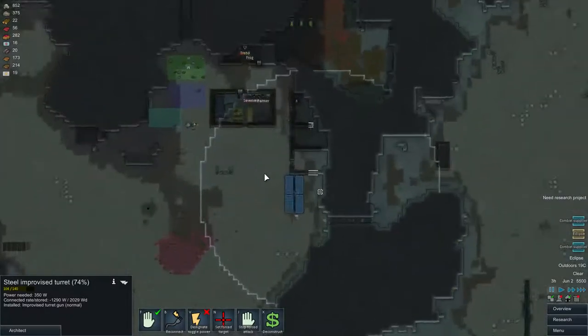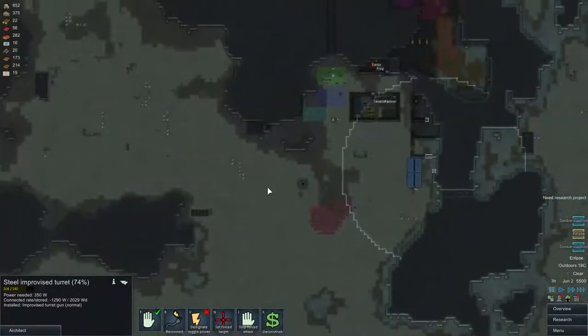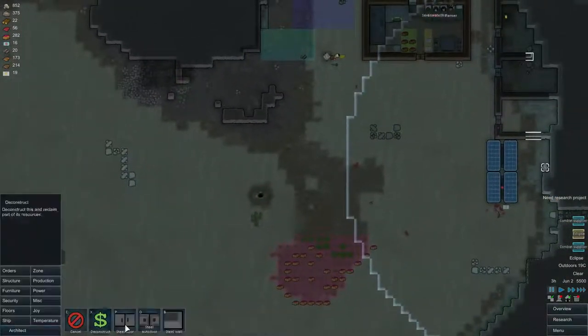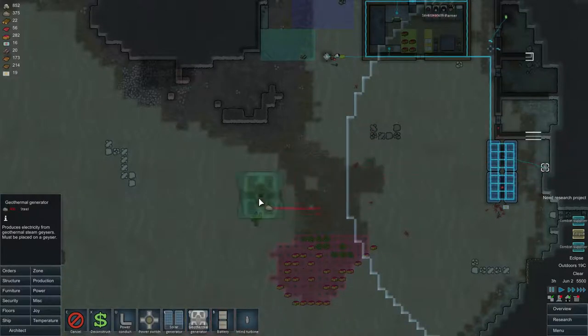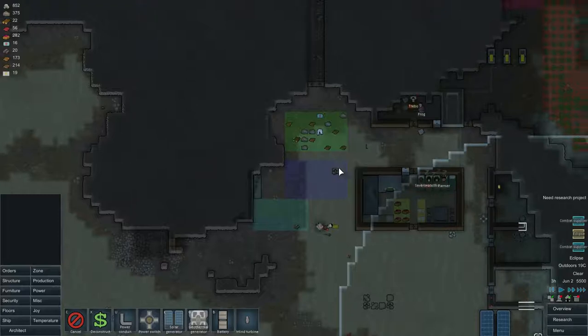How am I gonna do this? I guess I'm gonna have to put some turrets around it. I'm probably gonna be building the geothermal generator first so that I have enough power to run all the turrets.